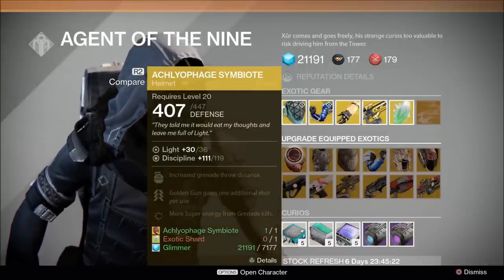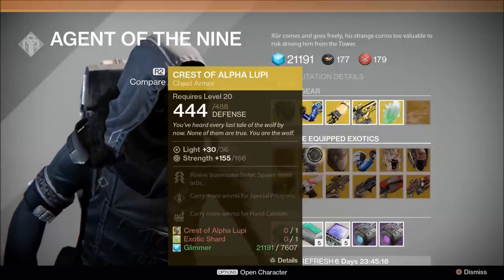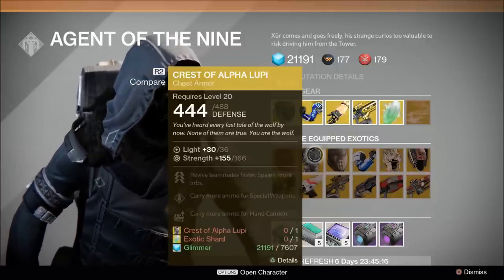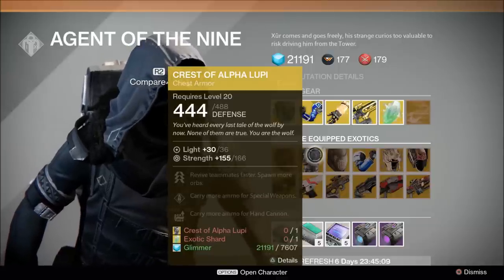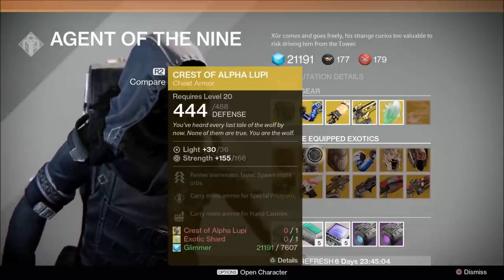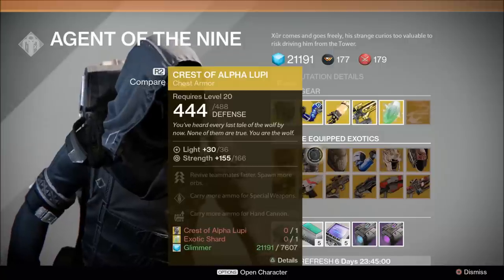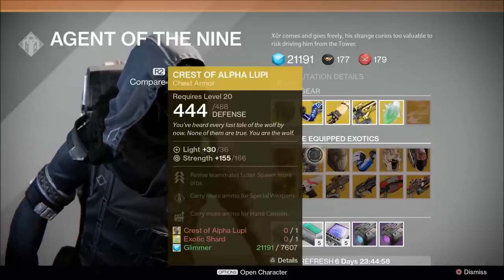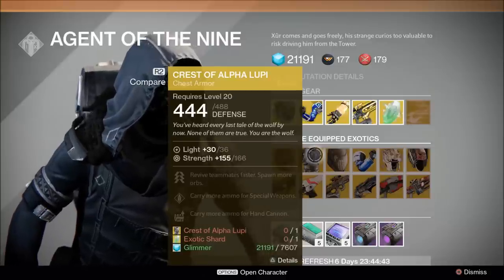Here we have the Crest of the Alpha Lupi: revive teammates faster, spawn more orbs. The stat roll of 166 is really, really high — I'd definitely go upgrade this week if you haven't already. This is a pretty solid chest piece for those that like group play. If you need to be revived a lot or find yourself reviving people a lot, go ahead and pick this up. The strength is incredibly high on it.